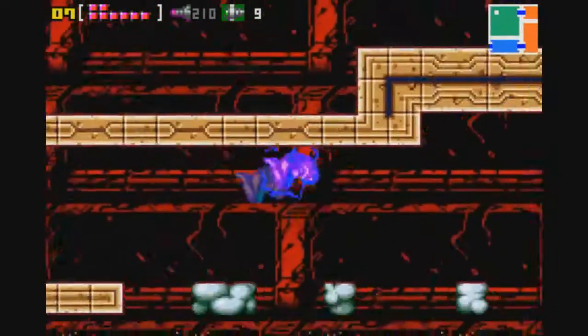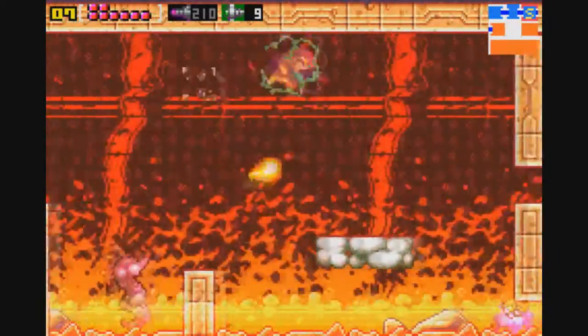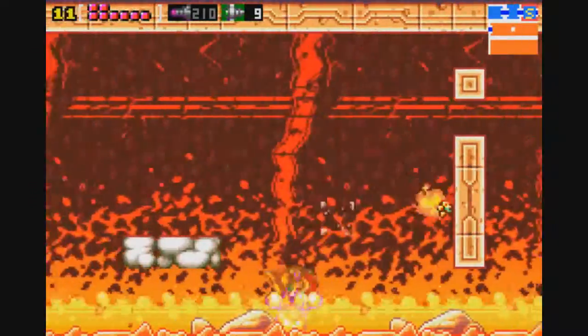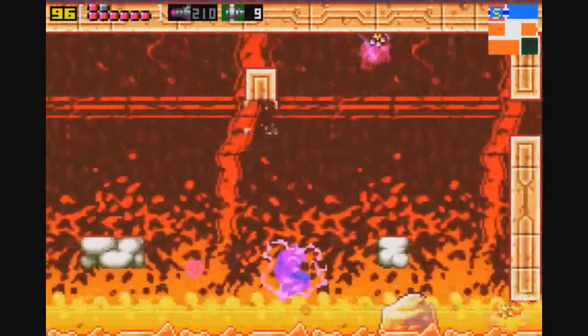Hey there guys, CrossFlex here, welcoming you back to Let's Play Metroid Zero Mission. In the last episode we defeated our arch-nemesis Ridley, and in today's episode it's time to take the fight to Mother Brain herself. We're finally fully equipped, and it's time to put her in her place and put peace back on not only planet Zebes, but for the rest of the galaxy.